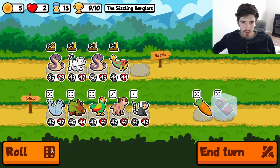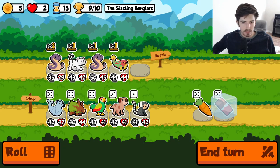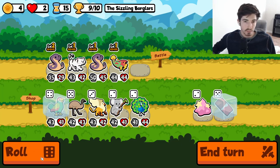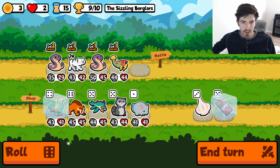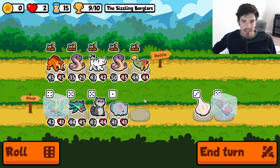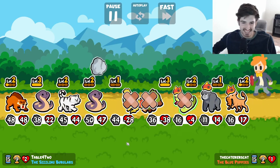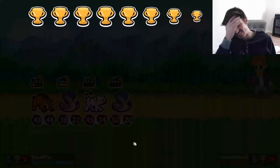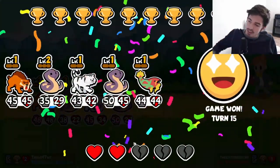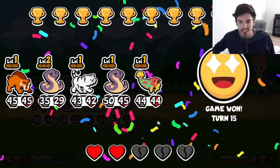That looks pretty good. Who else do we want here? We could go Parrot for another one of these guys. I'll freeze him, consider it. I don't think we need that guy. Ooh, Sabertooth? This seems like a good way to round out the team here. I think this team is absolutely insane — there's no way we lose this one, let's be real. Holy moly, what is going on right now? For those of you considering the weekly, I'm just saying — check out the shop scaling. It's pretty good and it actually can work, because this weekly is so much slower.